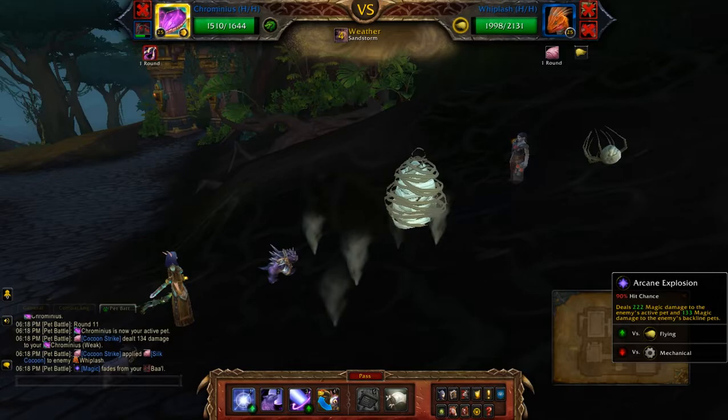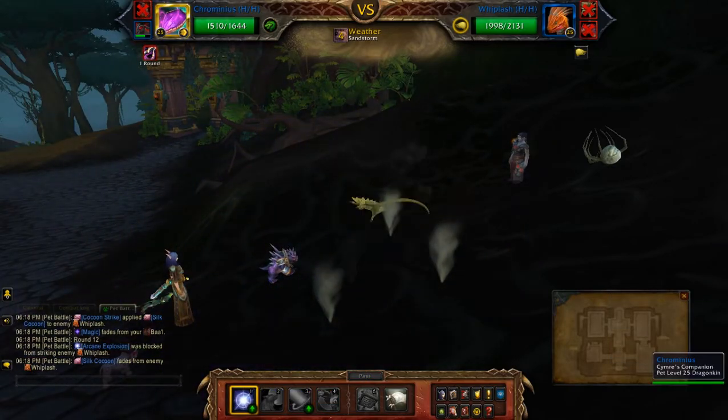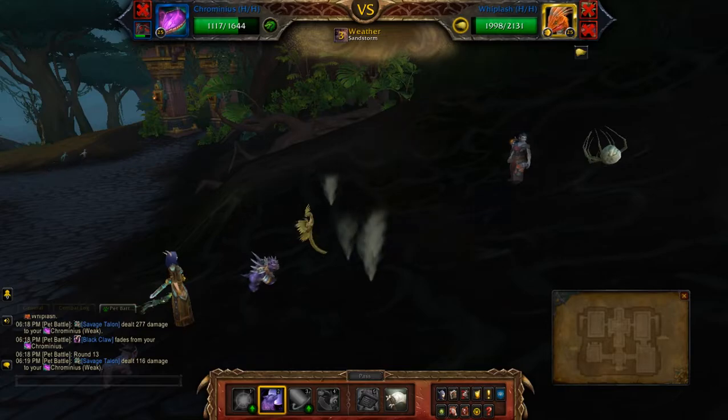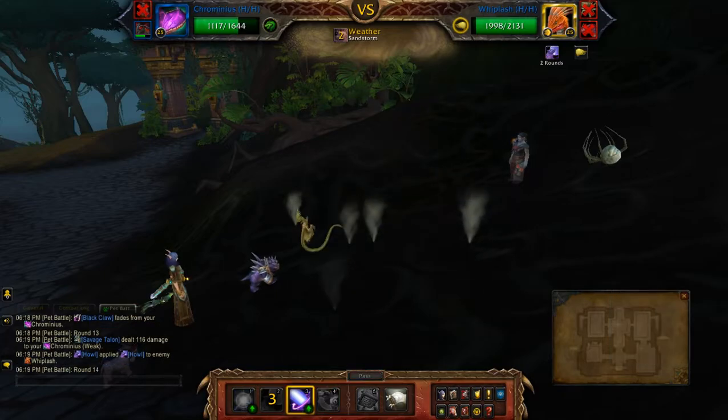You don't want to waste your Howl there, because he is cocooned — that'll be a waste. All you have to do is wait until he comes out. Howl now — and you can finish him off with Surge of Power.